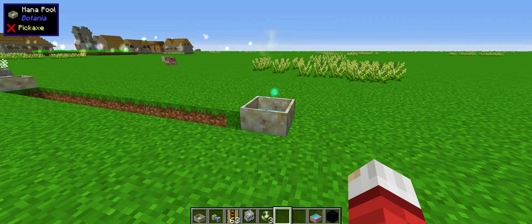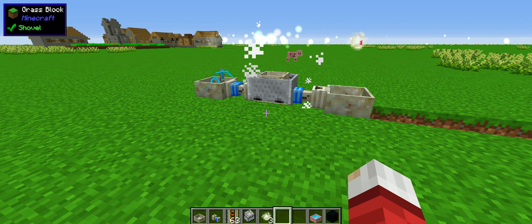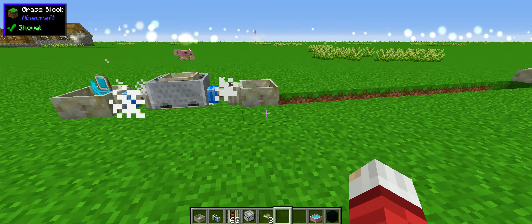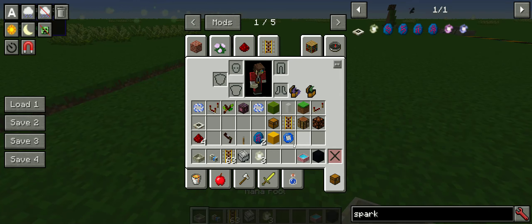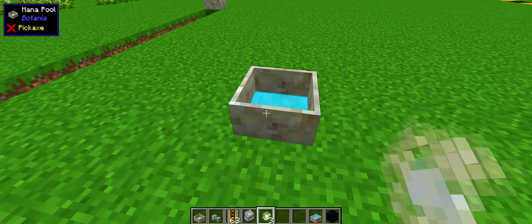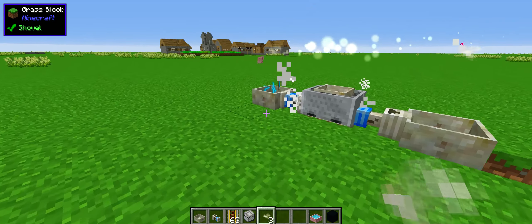And this can be the beginning of another one of these links. You can have this little highway run through your base and it will just passively fill any pools along the way. If we had another pool right here with a spark on it, it would also be getting some of that mana, because it can't stay in that pool.